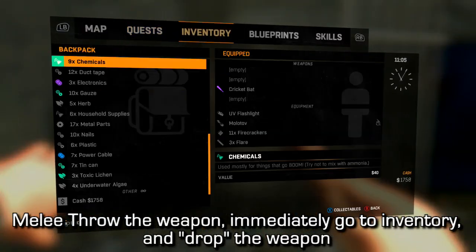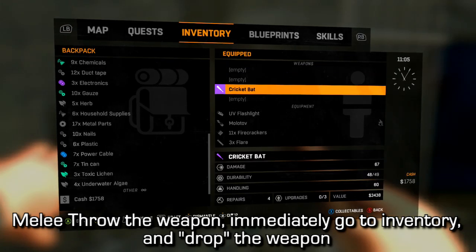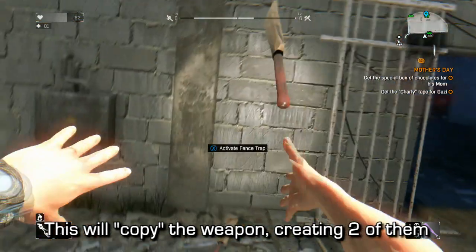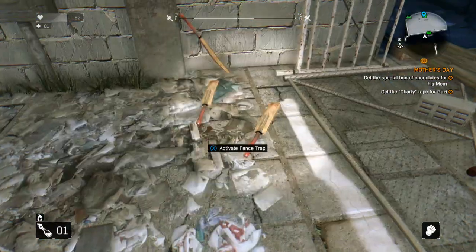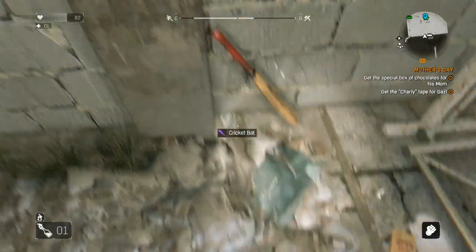In order to do this, what you need to do is melee throw the weapon, preferably at a wall so you don't have to run too far, and then immediately go to your inventory and drop the weapon. If you're doing this with a very heavy weapon that requires a longer throw animation it might not work as easily. You might have to wait a little bit longer after the animation ends.